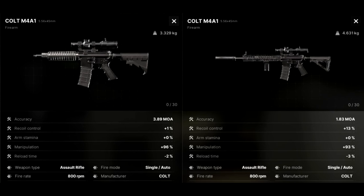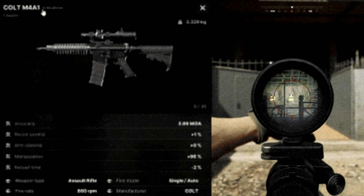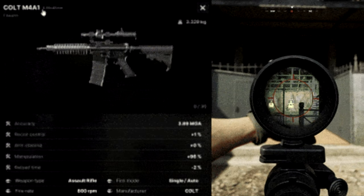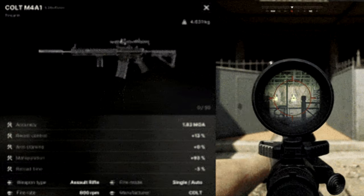They showed us some weapon statistics — accuracy, recoil control, arm stamina, manipulation, reload time — all based on what attachments you put on. We're looking at two Colt M4s. The more you put on, the more the stats change. A lot of people were worried there might not be solid customization, but here you have it — they're laying it out clearly in front of you.